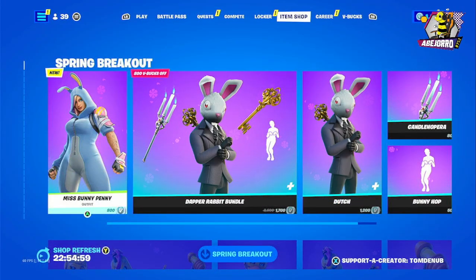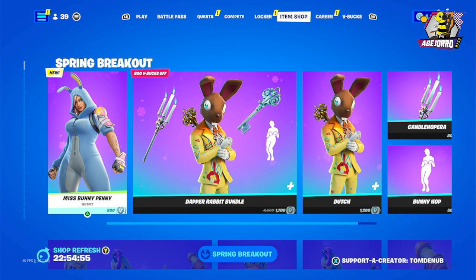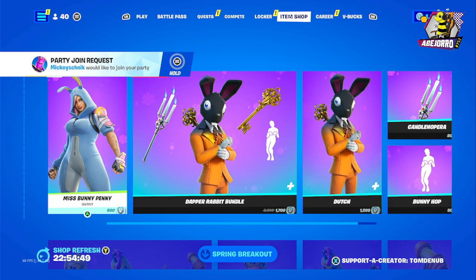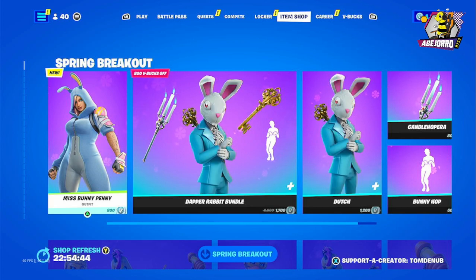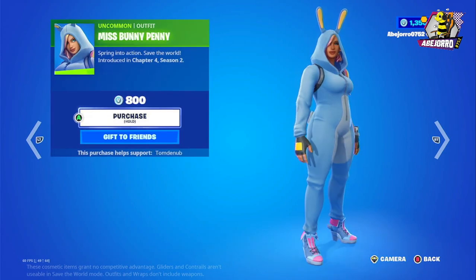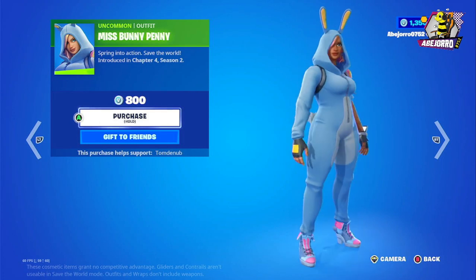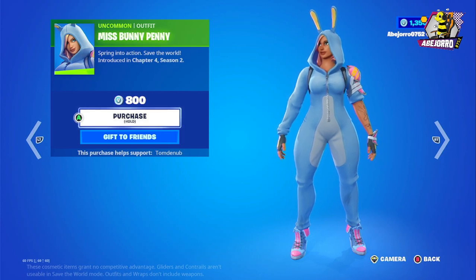Hello, good evening! Welcome to the Fortnite item shop on April 2nd. Today we have the Spring Breakout event. Let's start with Miss Bunny Penny — the price for this skin is 800 V-Bucks. Remember, she's from Save the World and she's a constructor.